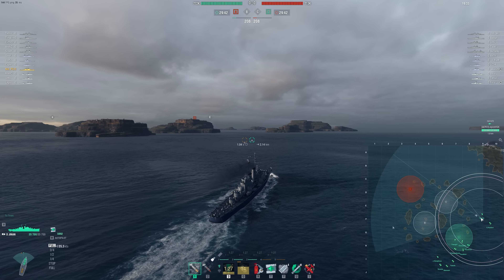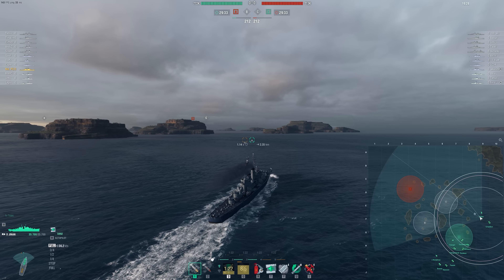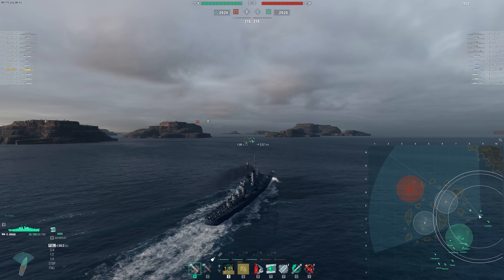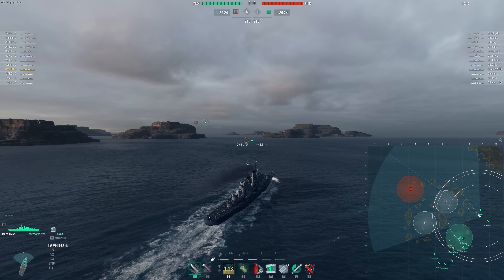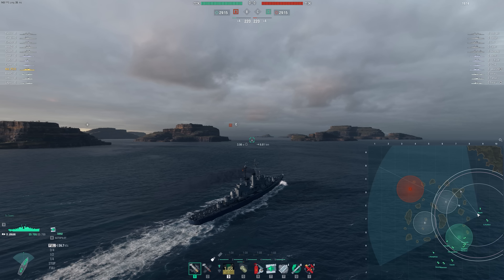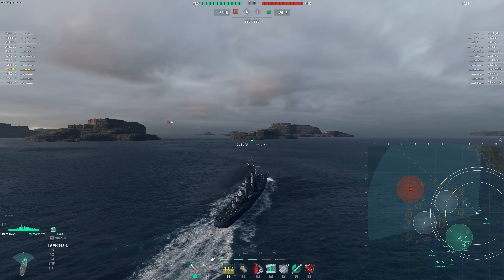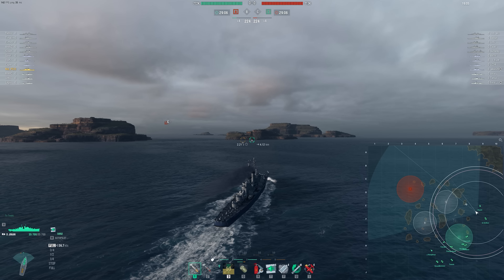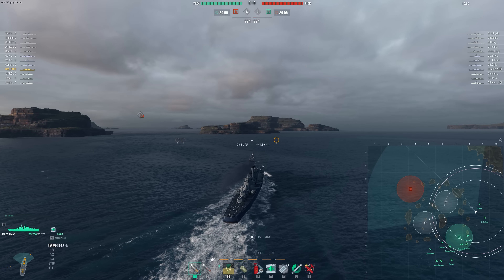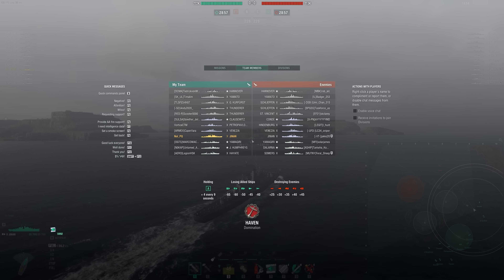We would need this Hayate to spot for us — that's the ideal play here. We don't have a ton of support since there's only a GK over here. We got a bit of an asymmetrical spawn which sucks. No divs on our team — just a weird spawn. We're the weak flank by a lot, so that's maybe a good reason to not push up to this island. With the Hayate flanking, I think I can make a reasonably aggressive play. We'll see.